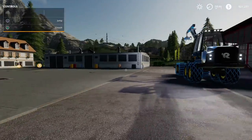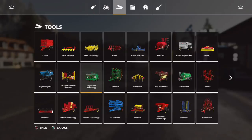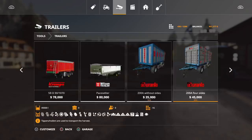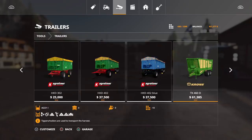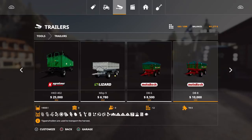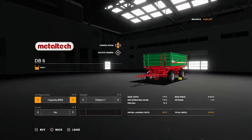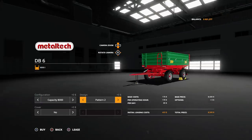Let's take a look at the trailer pack. Going to Trailers — it's getting longer and longer to load. There's the DB pack. First we have the DB6 at 8,500 — nine slots, holds 15,400 liters. You can change capacity to either 8,000 or 15,400 liters, or set it as a bale trailer. There's Pattern One and Pattern Two options, and a cover yes or no option.